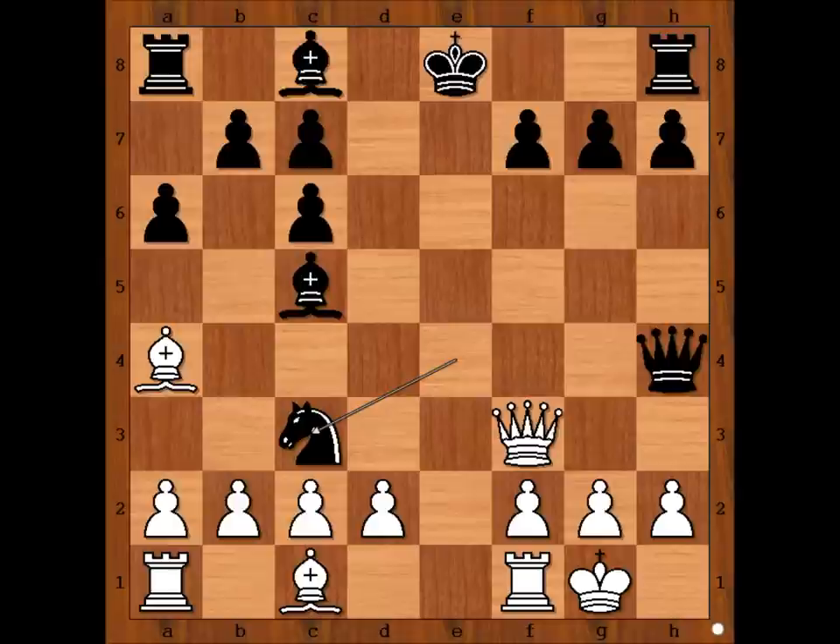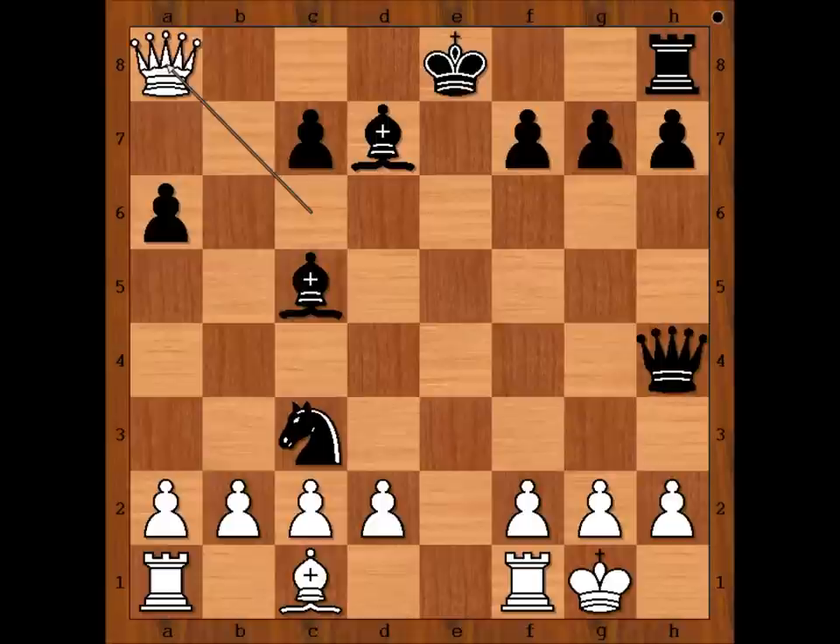He played a desperado move. Bishop takes on c6, check. Pawn takes bishop. Queen takes on c6, check. Bishop to d7. Queen takes rook. This is c6, check. It looks like Taras had a bad day.